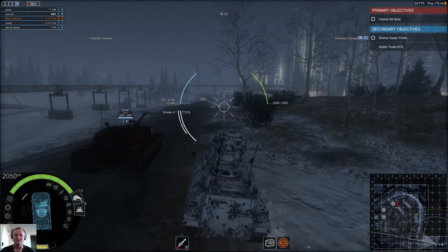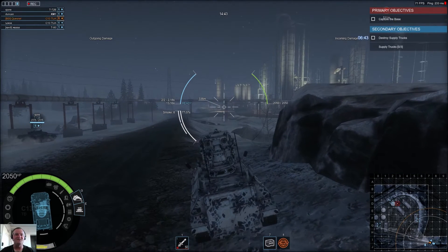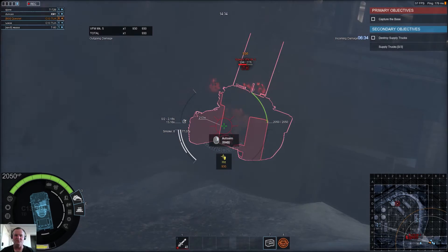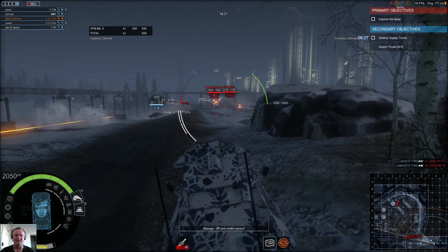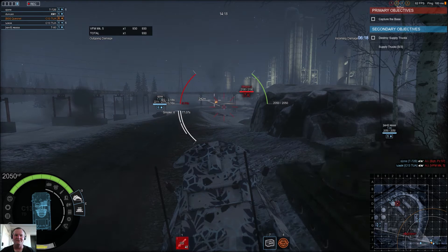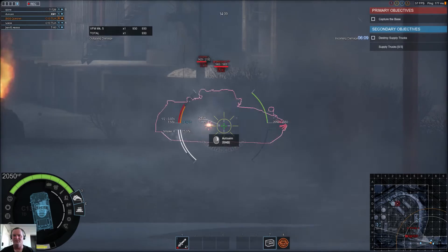So here we are on Stormy Winter Hardcore. I have top crew, everything unlocked, everything put into damage and speed, but these missiles are slow — and these are the top rockets too. Look at this reload time. Just when you think it's about ready to be reloaded, there's an extra couple of seconds as the launcher pivots up and gets ready. Wow.